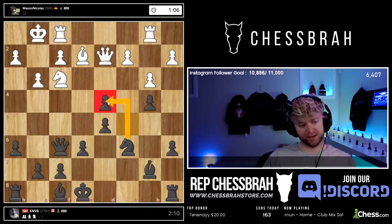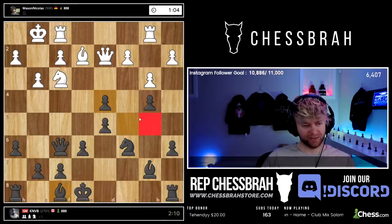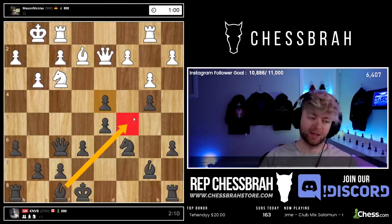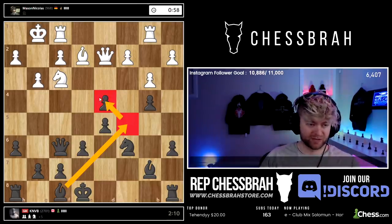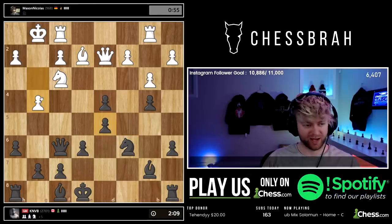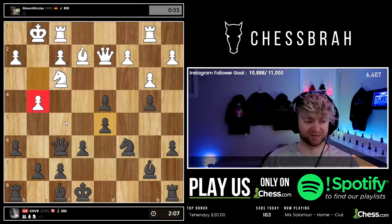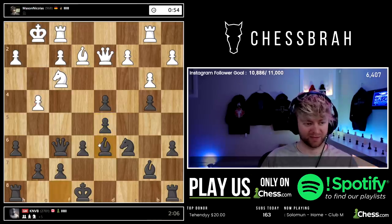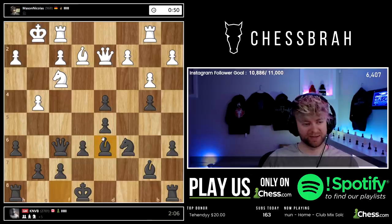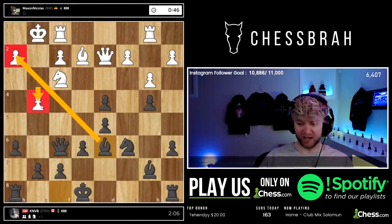I might take this way — he can't take it back right now — and my Bishop's gonna come out to c5 next, which is gonna defend this. I don't think he's gonna get that pawn back. Very aggressive move. Now I'm gonna change a little bit — I'm going to think about Bishop f4 as an idea, to have that Bishop on that diagonal now that it's just opened up.